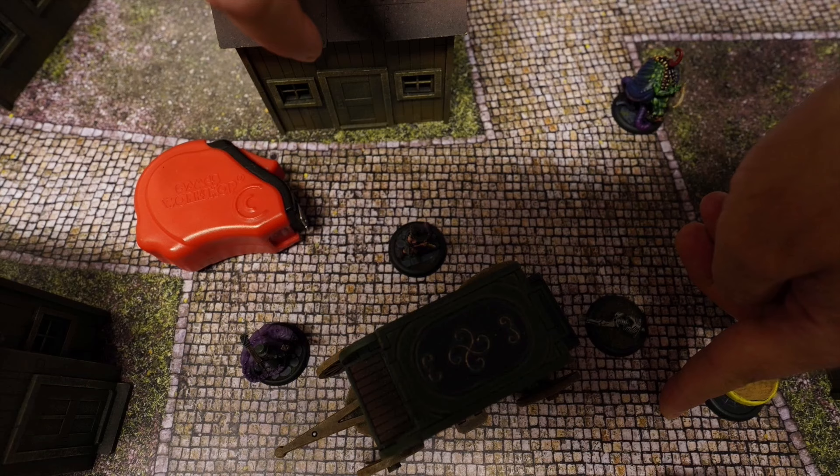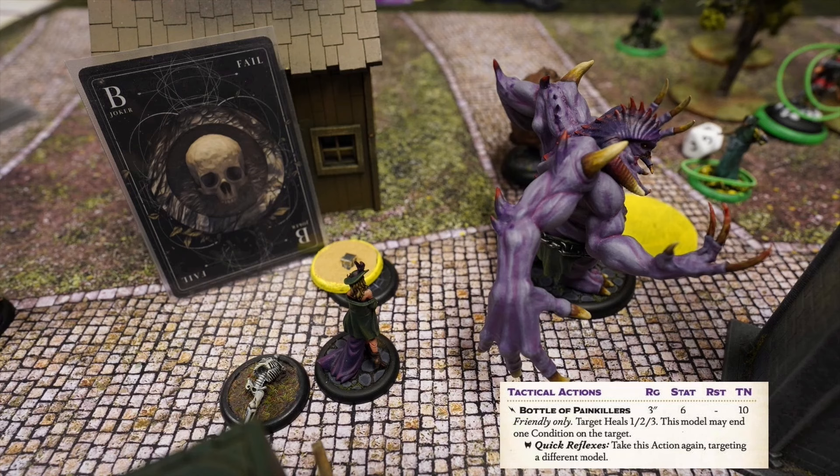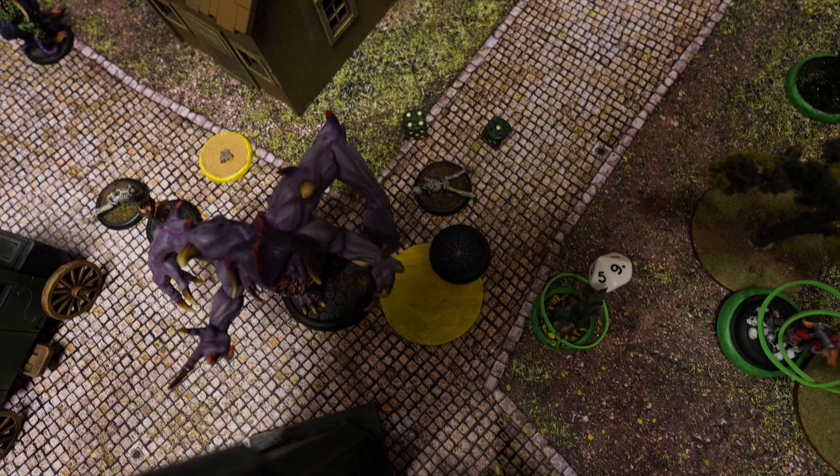We need to heal Lord Chompebits up. Sirena Bowman activates, walks, and flips a black joker trying to heal him — putting us in the danger zone, as he's an easy kill for Reva. Last action for Sirena Bowman: she interacts and pushes the strategy marker forward, removing the pyre marker. The pyre marker was actually needed to ensure Lord Chompebits dies — but it's gone now.